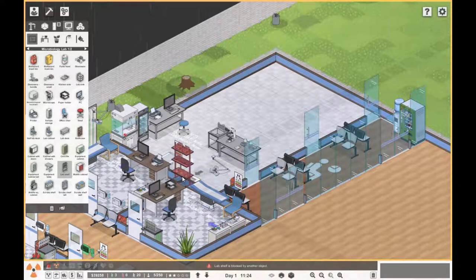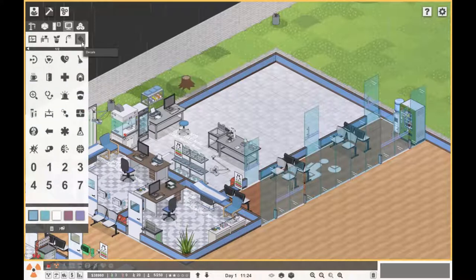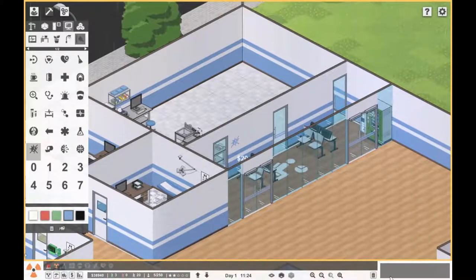Let's get a few more decorative things — the lab shelf, you'd definitely have something like that with all your bits and bobs. Let's get some scrubs above the printer — yeah, something like that. So I think that's a nice start. That's our little microbiology lab. Let's find a sticker for it — microbiology. We've got white walls, so let's go for a blue sticker.